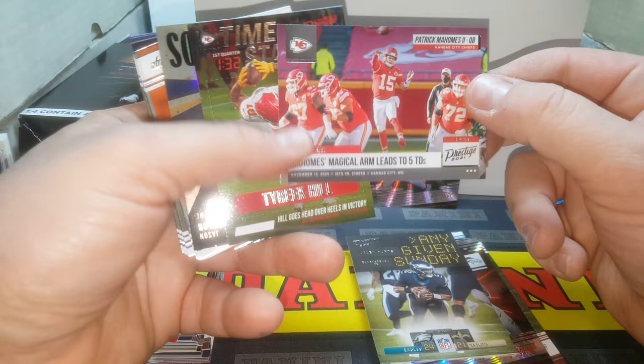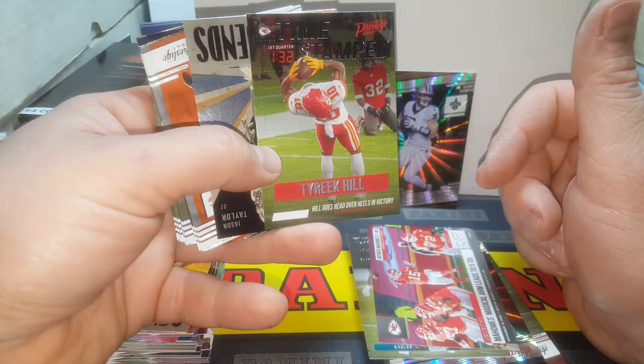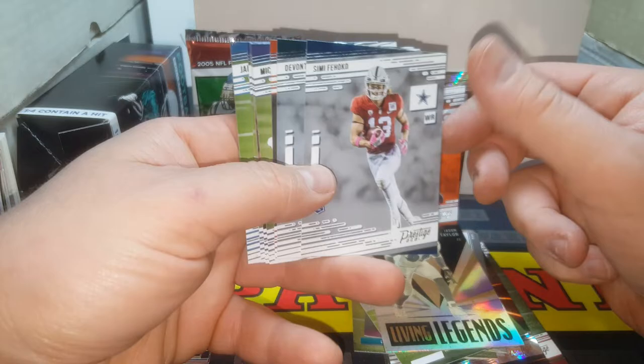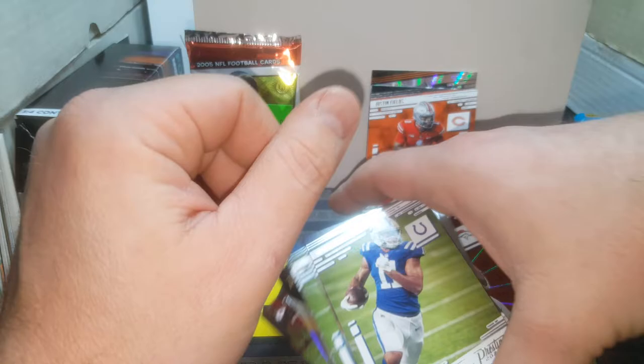That was a Jalen Hurts — not too bad. Nice Patrick Mahomes — 'Mahomes magical arm leads to five touchdowns.' That's a pretty cool looking card. Nice Tyreek Hill — small guy but a big receiver, time-stamped card, pretty cool. Nice Living Legends Jason Taylor — he had a great career. Nice Justin Fields rookie — that's a pretty good one. Simi Fajoko, Devonta Smith, Chris Evans, Michael Pittman Jr., Jerry Jeudy, Robert Woods, Jared Goff, Demarcus Lawrence, and Tyler Lockett. Shout out to Elevate Sports Cards — go check out their channel, guys.